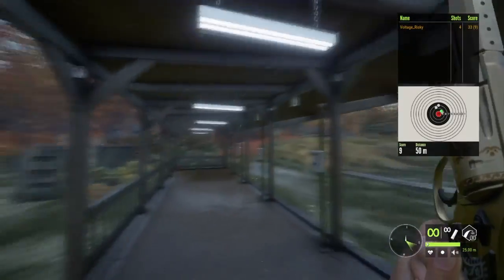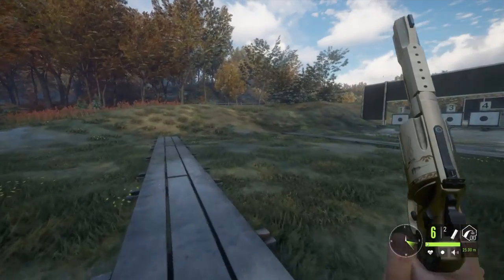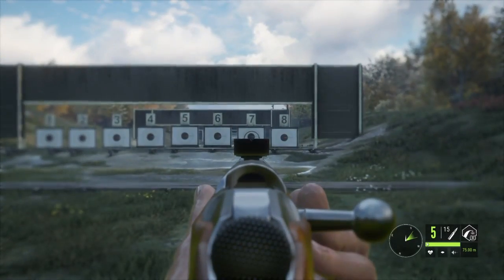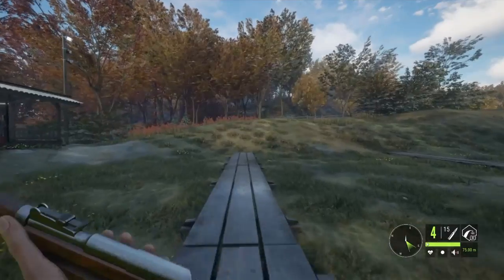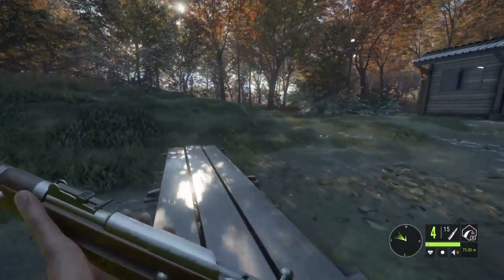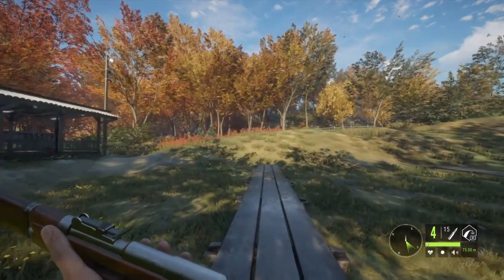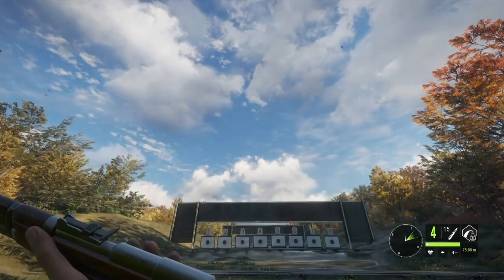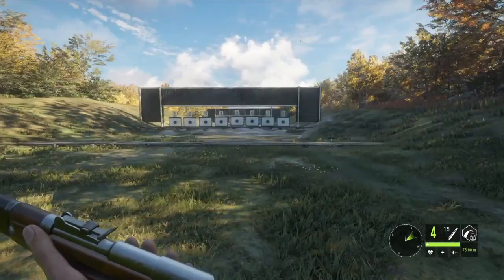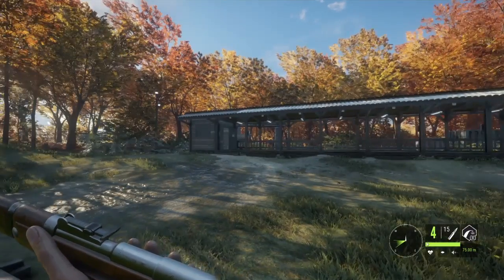That is the Weapon Pack 2 DLC — that's about it for today's video. Stay tuned for some hunting; I'm planning hunts on pretty much every map with every weapon. We're definitely doing the Mosin Nagant first — it's my favorite by far. Let me know in the comments what your favorite weapon from this DLC is. If you haven't picked up Weapon Pack 2 yet, it's only about $3.99 — well worth it for the variety. Call of the Wild did an awesome job and I hope they keep adding unique weapons. Thanks for watching — hit that like button, subscribe if you haven't, and I'll see you in the next video!